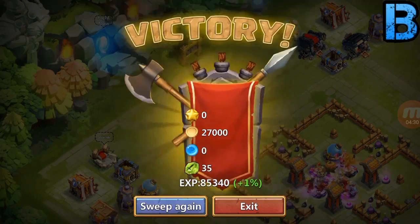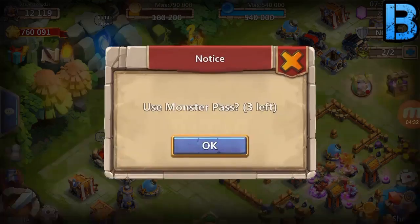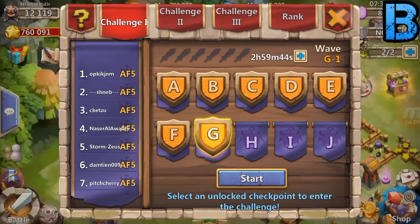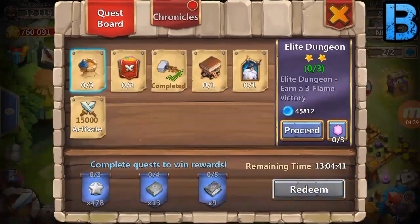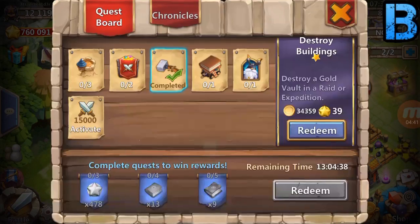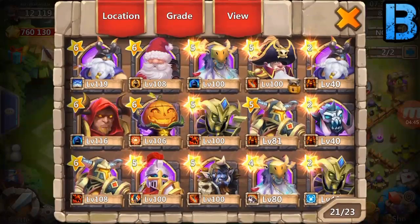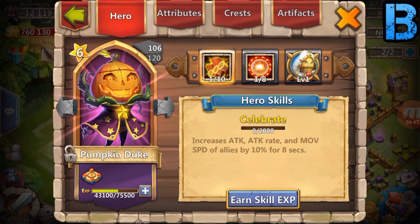Spam that sweep. How many more? None. Alright. So what were we at? F, I think. Yep. So we need to be G — definitely, possibly even H. But that's pretty good. Pumpkin Duke got 100. Should be alright. He got 6 levels from that.